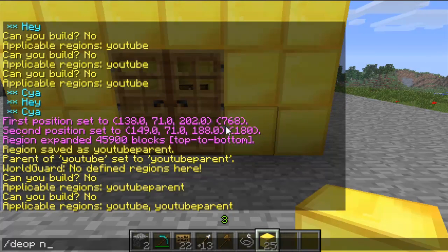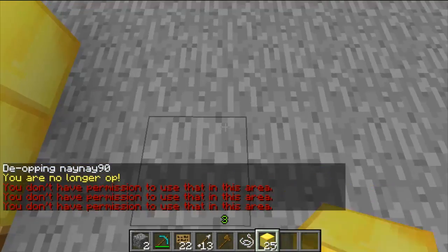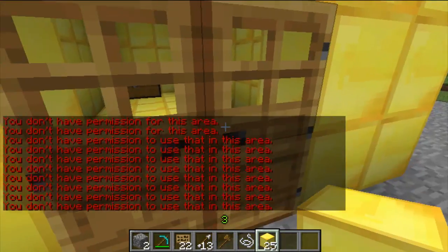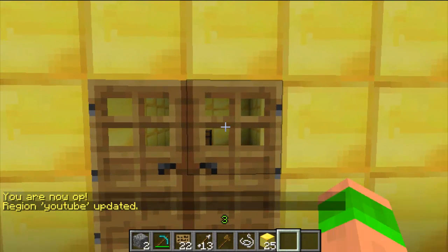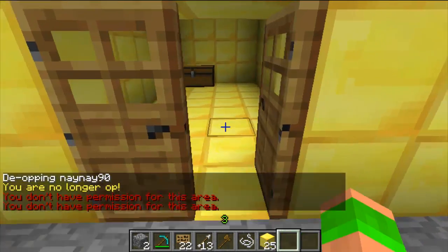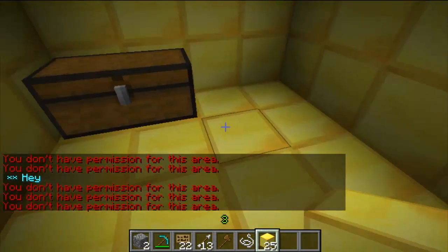If I de-op myself, I'll show you that I can't build or open the door. So that doesn't let me do anything. Then I'll quickly op myself and add myself — region add owner YouTube, me. Quickly de-op again, and you can see I can't build in the first region, but I'm allowed to open the door and use the chest in this one. Construct is set to deny so I can't build in here either.